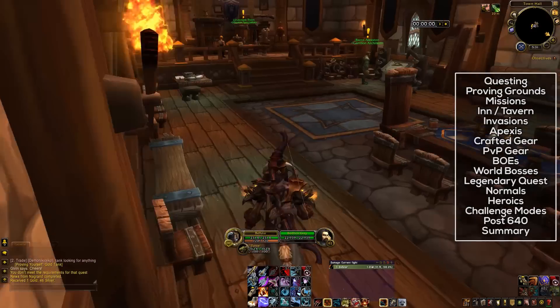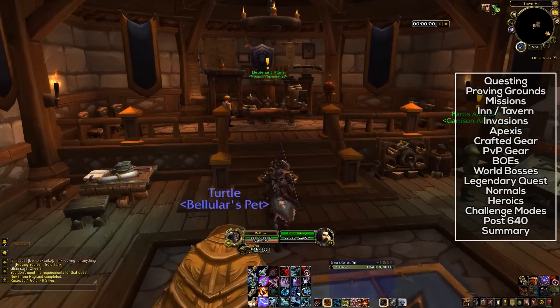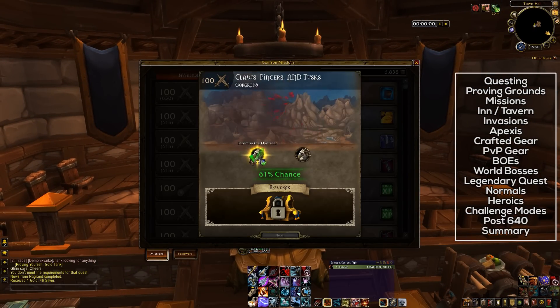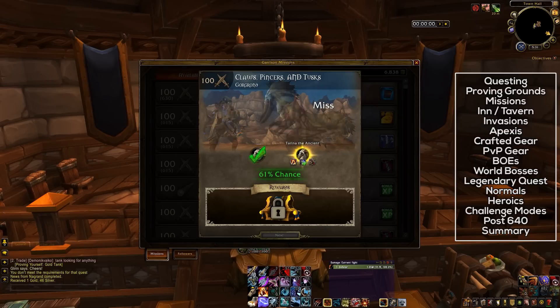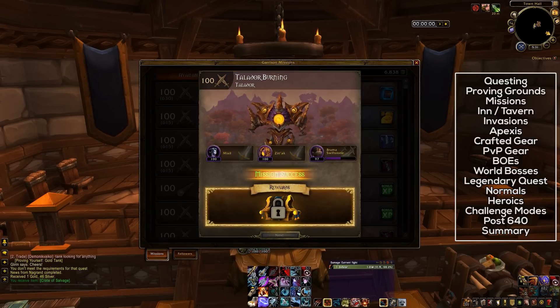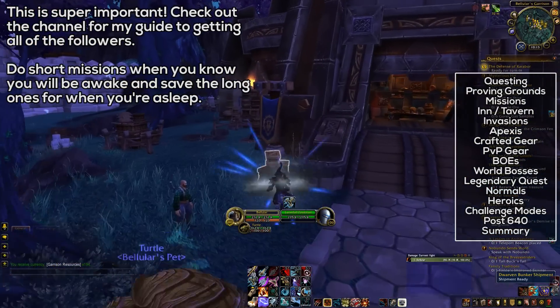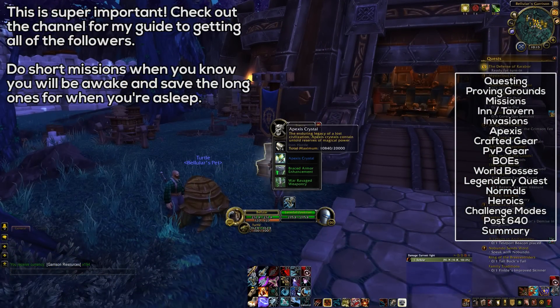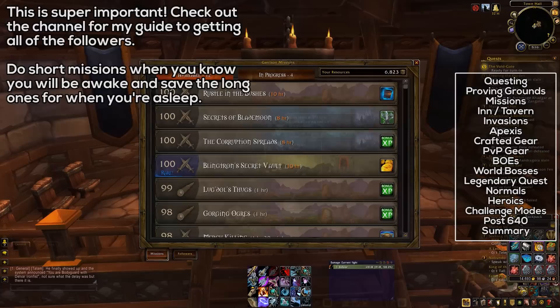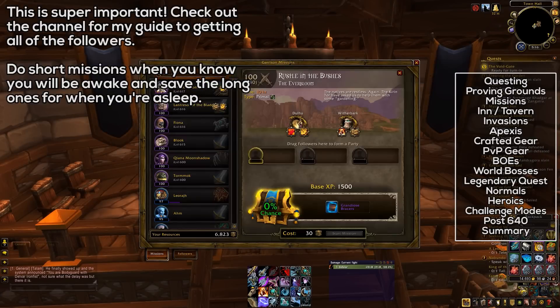You're going to want to do a lot of garrison missions, and in order to do that, you will need to gear up as many followers as you can as fast as possible. Once a follower is level 100, their item level can be increased using items that come from missions, the salvage yard, or the work orders from the bunker or war mill. Once your followers are geared up to a high item level, you will be able to access harder missions that will award dungeon gear, heroic dungeon gear, and even some raid quality gear.